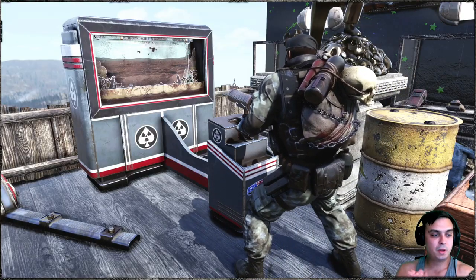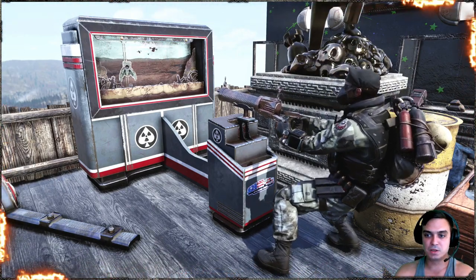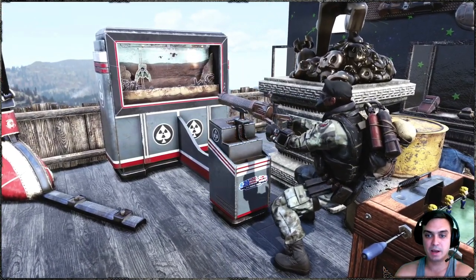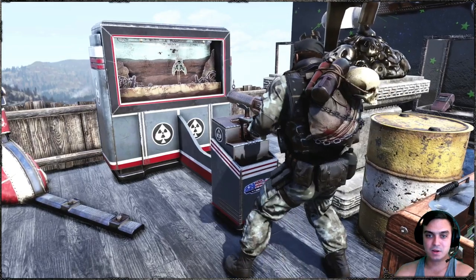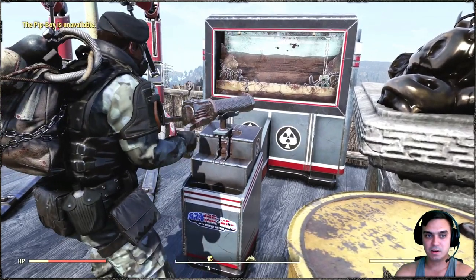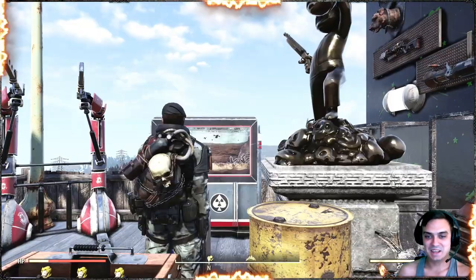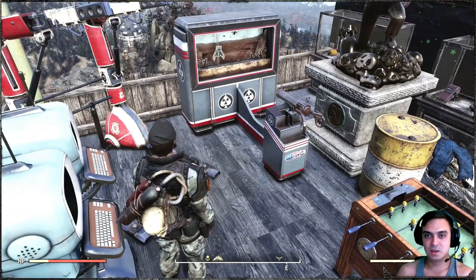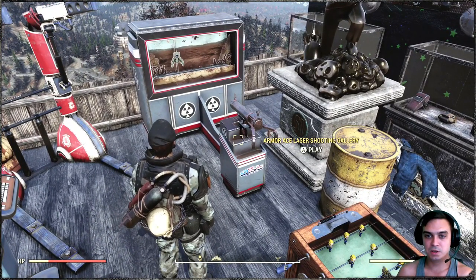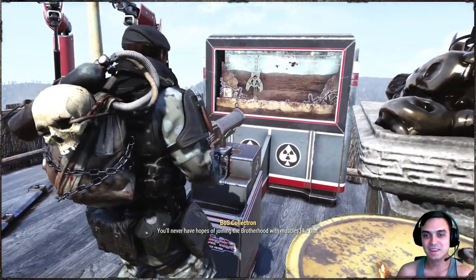Alright, so as I mentioned, today we're looking at the Armor Ace Laser Shooting Gallery, and you can acquire it by playing Season 2. As soon as you reach rank 69, you will get the actual camp item. This is how it looks from the side — it's animated obviously. Let me exit this. There's the gun sounds without the actual shooting, but essentially you can interact with it and start the shooting contest.